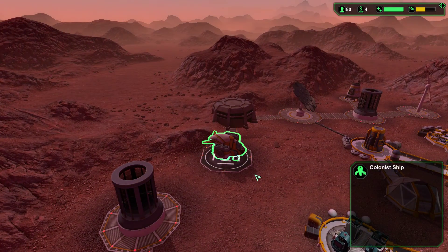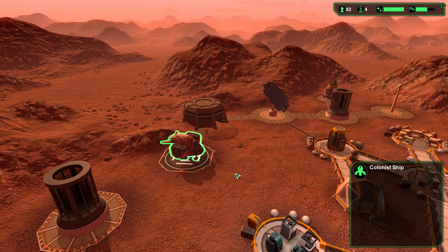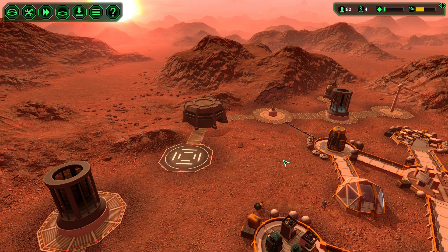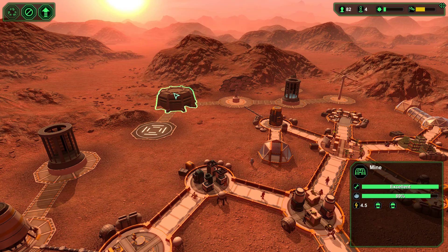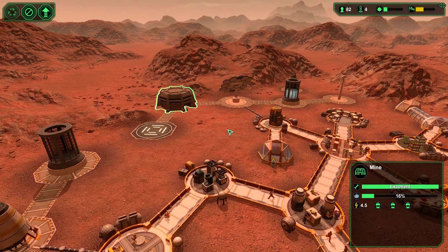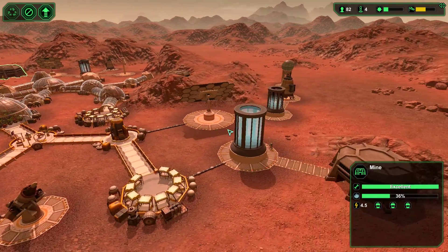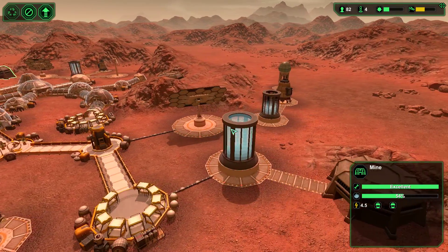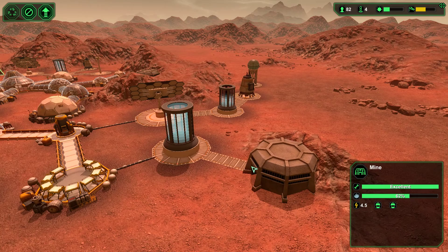Got more people coming — looks like we've got an engineer and a worker. Really need to get ores. Part of the problem is that this mine is so far out. I wonder where that person is coming from — let's follow this person real quick.